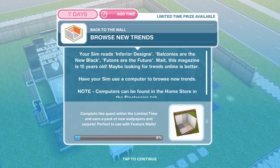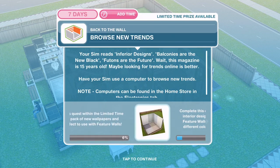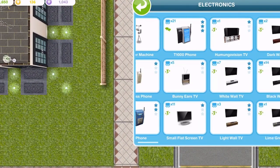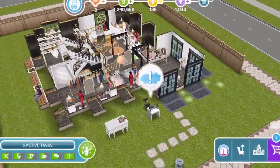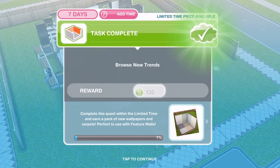Now we need to browse new trends. Your sim reads Inferior Designs — balconies are the new black, futons are the future — but wait, this magazine is 15 years old! Maybe looking for trends online is better. Have your sim use a computer to browse new trends. If you haven't got one, buy one from the electronics tab — get a three-star to do this as quickly as possible. Browse new trends is 2 hours 20 minutes. We've finished on the computer.